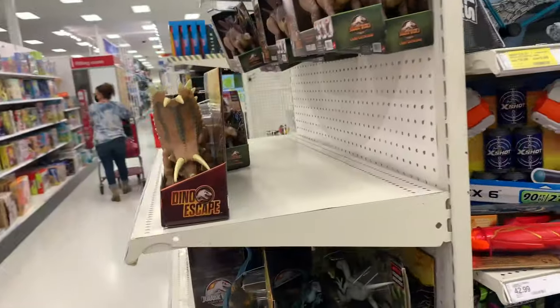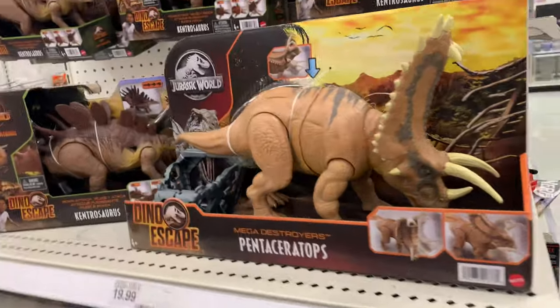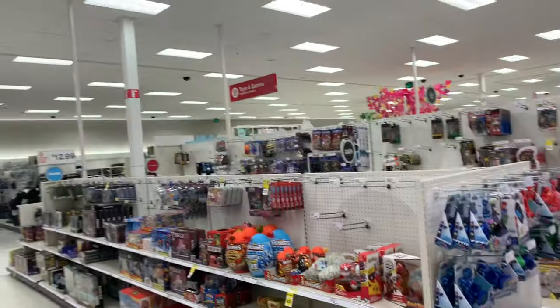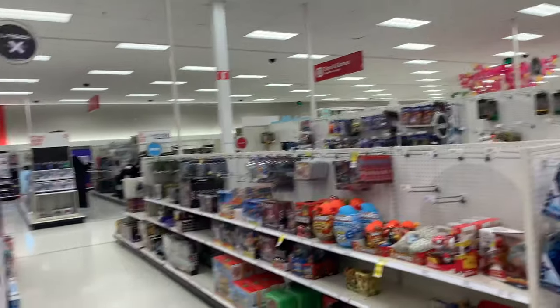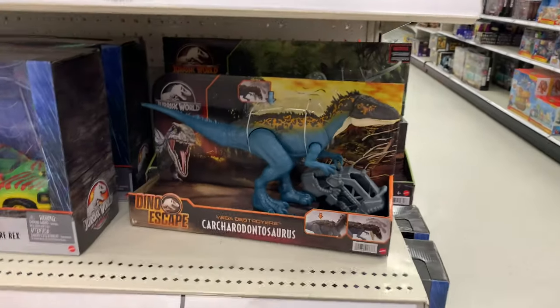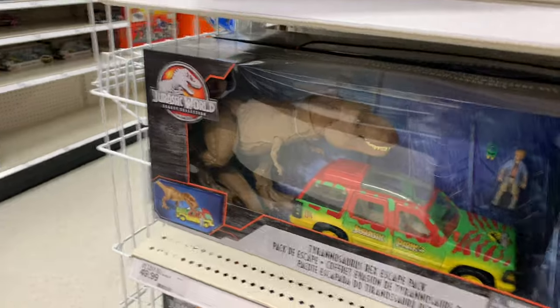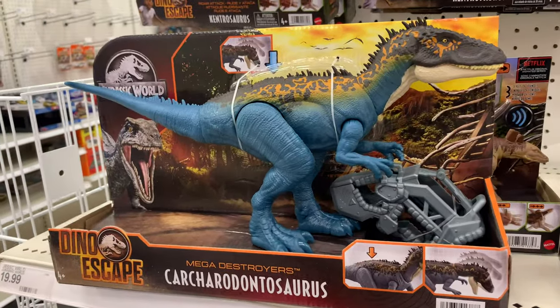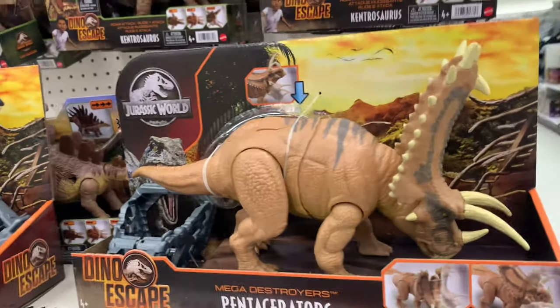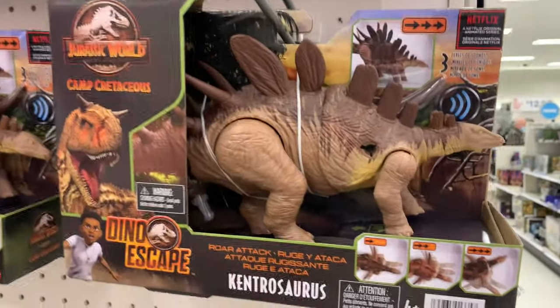Here are the dinos — this area is away from the main dino section; they put them in the corner. This is not new, but it's a Rexy skin that's been sold out and now it's back. There's the blue Carcharodontosaurus, and this one is new — kind of new — a Pinacosaurus, probably a few weeks old.